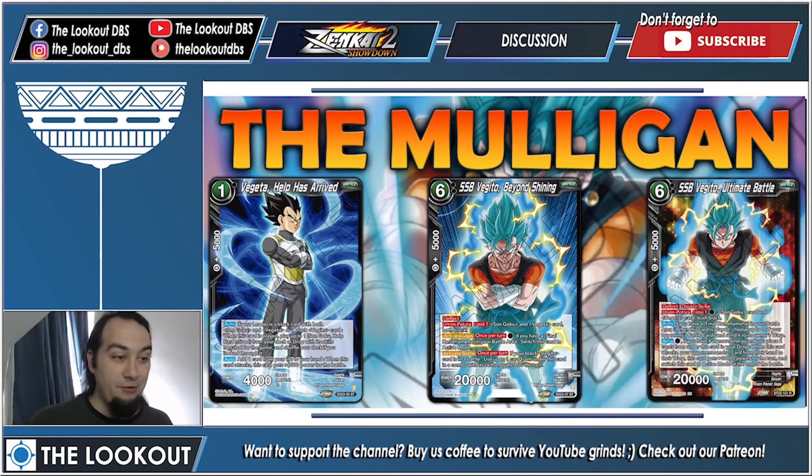Now for the mulligan: here's what you want to keep — a Vegeta or Goku, doesn't matter which one, plus a six-drop Vegeto and another Vegeto. It really doesn't matter too much as long as you have fusion pieces and a Vegeto because the deck tutors a lot. At minimum, make sure to have one Vegeto — preferably the six-drop or the one with free union fusion — and one Vegeta as a fusion piece.